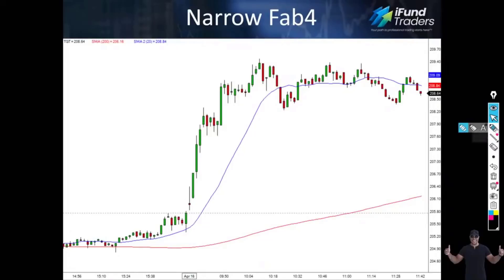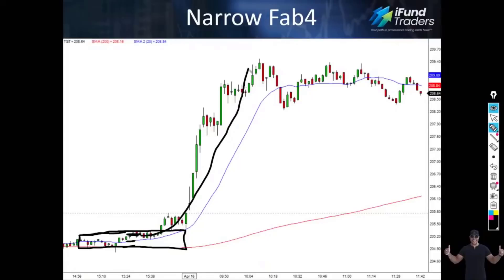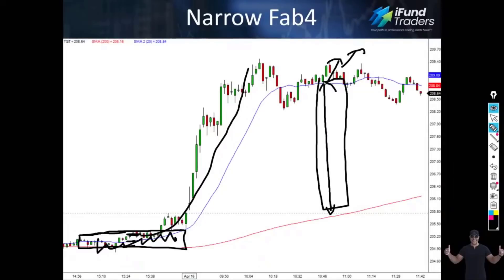Notice how your 20 and your 200 are very close together — that's called a narrow state. From narrow states, stocks explode out. But notice the wide state over here — that wide state means it's over. Don't expect a lot more upside after you've gone from narrow to wide. This is a big mistake made by a lot of traders: they don't know when to call it quits, they don't know when the odds have dropped.